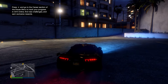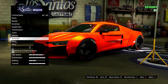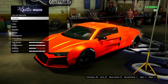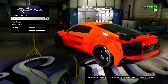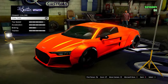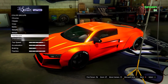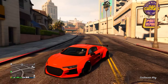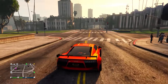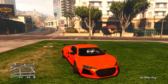Next up we have this fiery orange color right here — it is a crew color, I'll put the hex code on screen. I have added a pearlescent to this — the race yellow — I think it does look nicer with a pearlescent. Here it is at sunset because it just makes it more orangey. It looks nice in my opinion — let me know if you like this color down below.